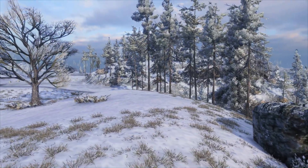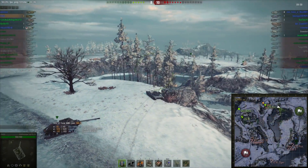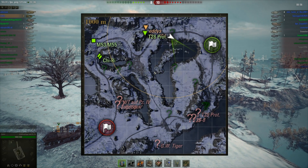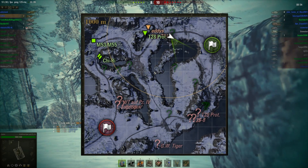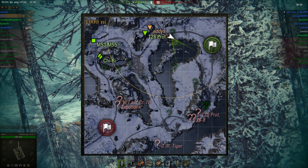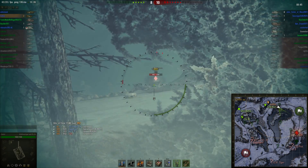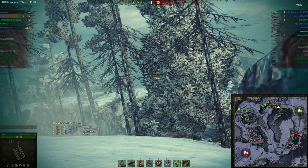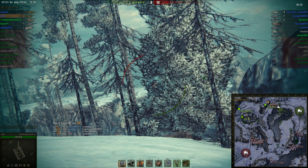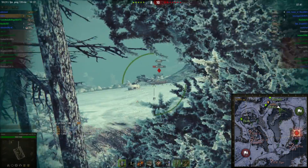Let me show you how that looked in patch 9.0 and before. Here we have me in my Waffenträger auf Panzer IV, and I am preparing for an assault on our base from the southeast. With my good view range, I can spot them as soon as they try to push forward. I spotted a T29. He did not see me, even though I fired. I spotted him again, but he pulls back right away.